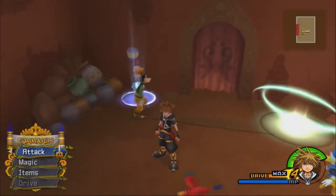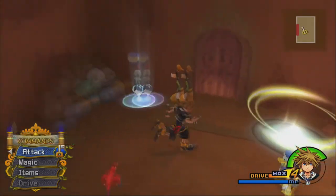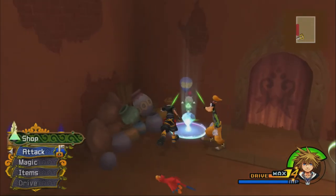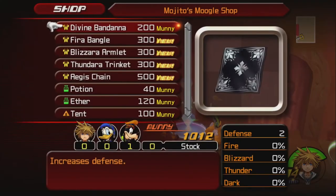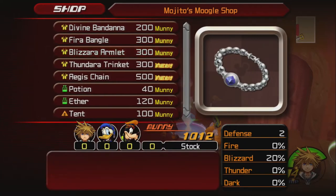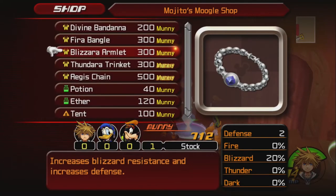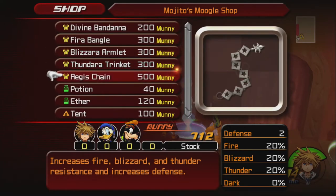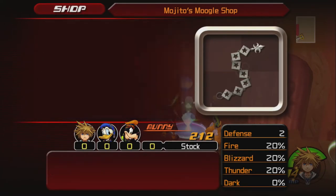With four drive gauges, when we enter a drive form or summon, we'll still have one drive left over, and we don't need to max it out to use one of them. The shop has new stuff: the Blizzara Armlet, the Fundara Trinket, and I want the Aegis Chain.